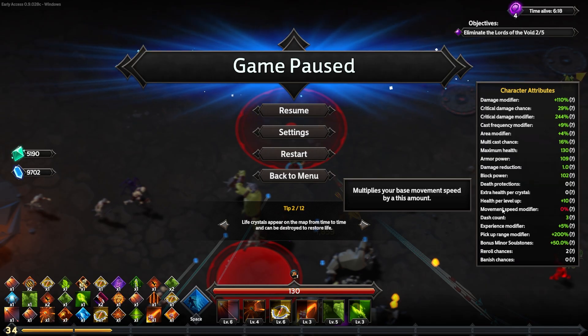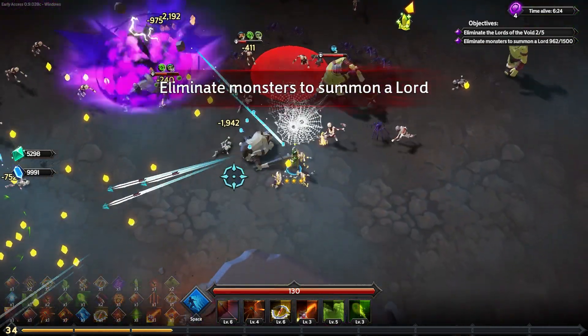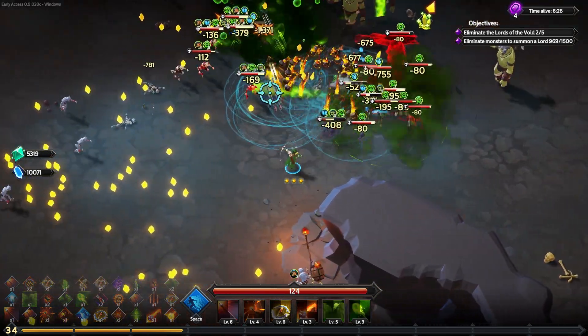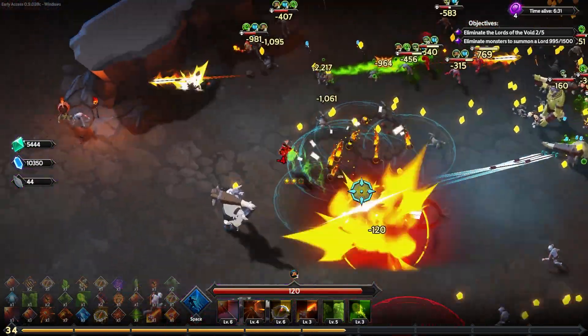How's my movement speed? Literally at 0%. Our damage is insane though — 110% default damage without even getting a crit, and then I think that gets multiplied by 2.44 when we get a crit. So we're putting up massive numbers here. Get away from me, explodey dudes.